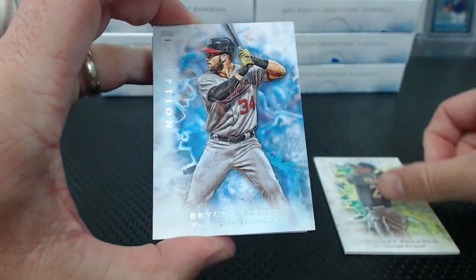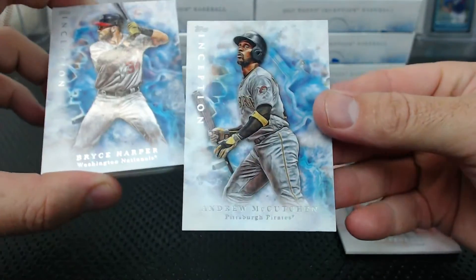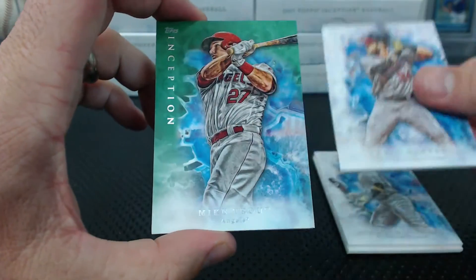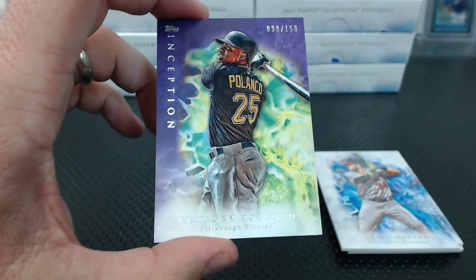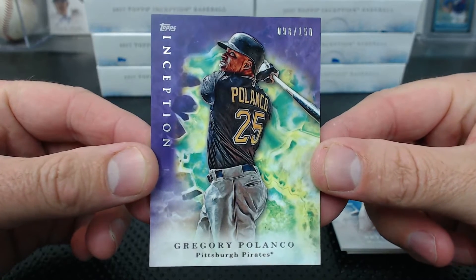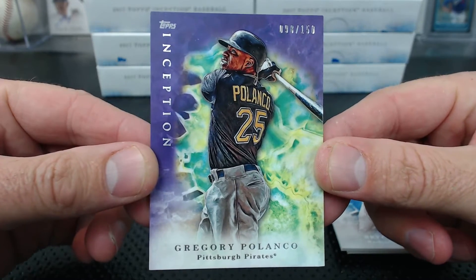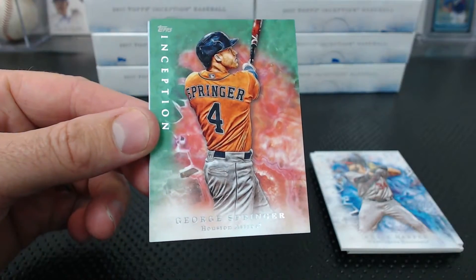Polanco, Hoppa, Severino, and McCutcheon. Under the Harper, a Green Trout. First numbered parallel is 98 of 150, Polanco - so that's the 98. We have a Redemption and Green Springer.